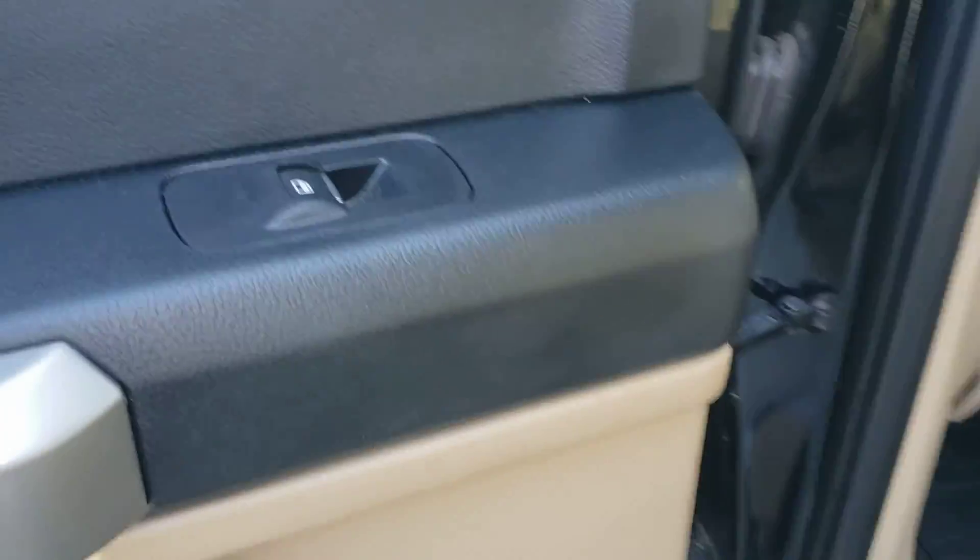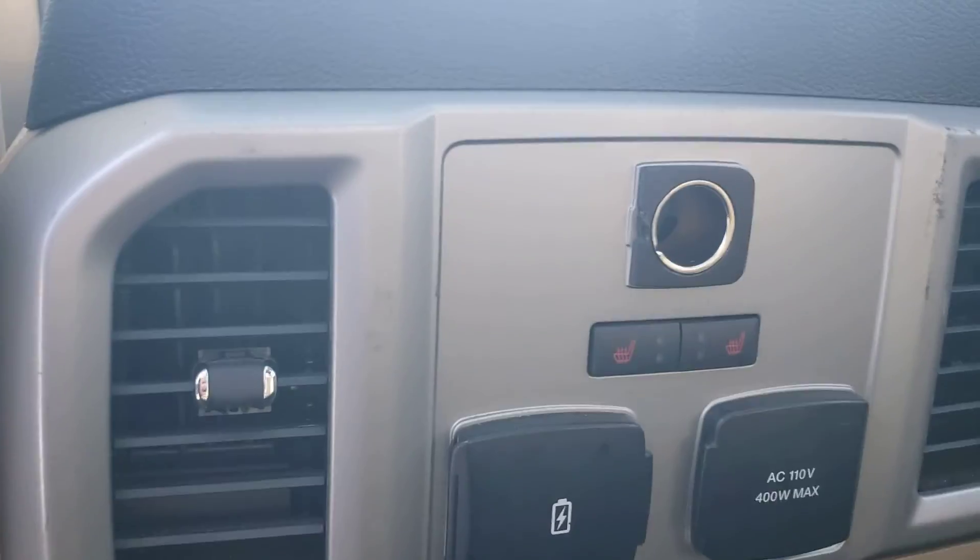In the back of the truck we've got power windows, wood trim, all-weather mats, and plenty of space on the floor. There are power outlets in the back, rear heated seats, and a 12-volt charge port.